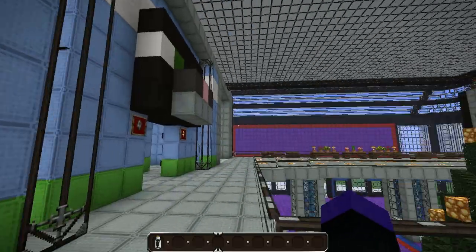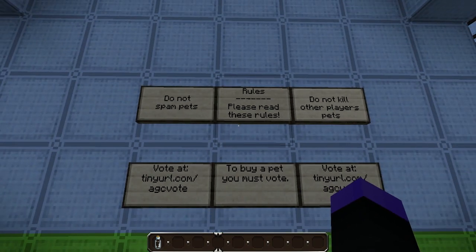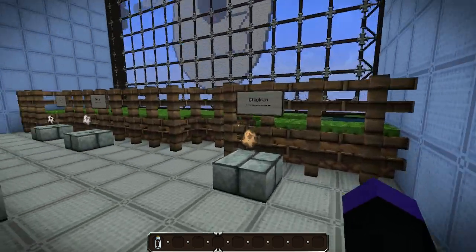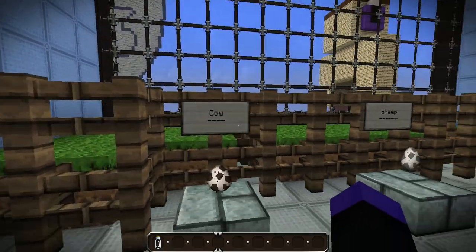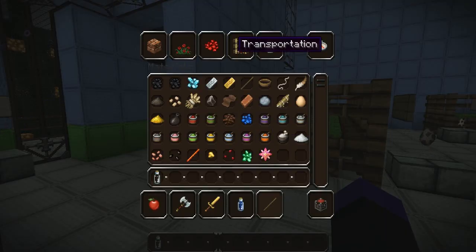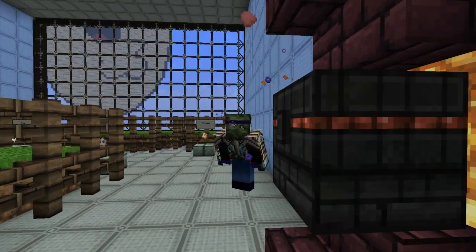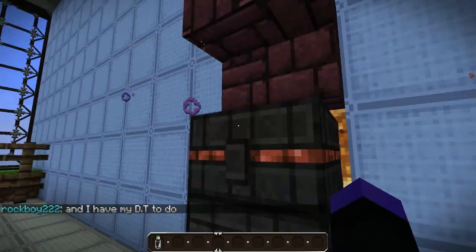The last store I'm going to show you is the pet store. When you walk in it tells you: do not spam pets, do not kill other pets, and vote at Awkward Gamers Creative on Mine-Status in order to get pets. If you go in here and right click you'll be able to buy animals, but only passive ones because we don't want skeletons running about. And if you really want creepers, I'm sorry but you're just going to have to put on a hat.